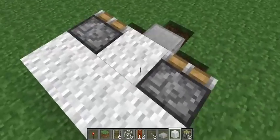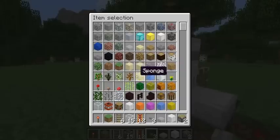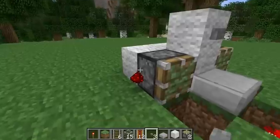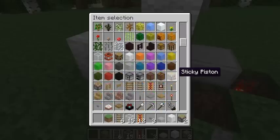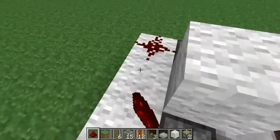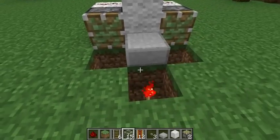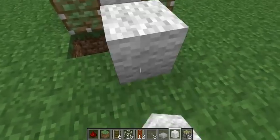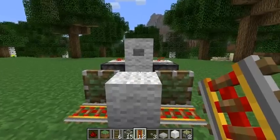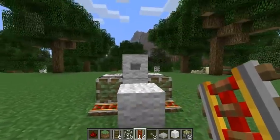Place three along the back, one in the center, one above that, a button above, and add our redstone dust along the back like so. Put a block right above this redstone torch, place our two powered rails, press the button to see if it's working. The rails should be powered and they should not fall off when you push the button.